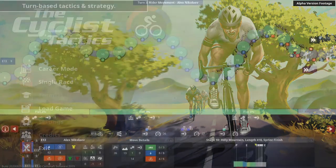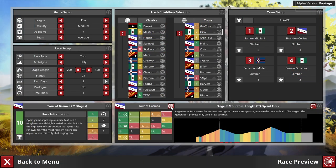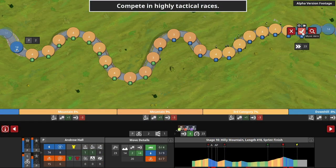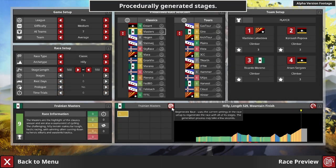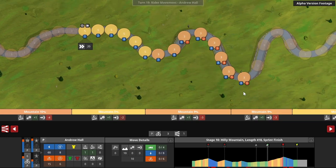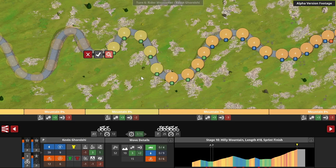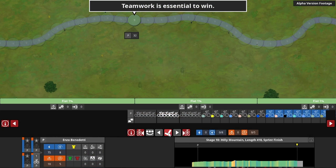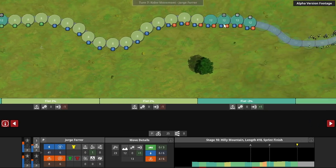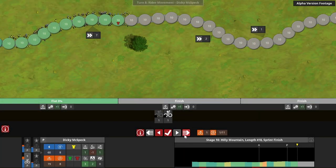The Cyclist Tactics is a turn-based strategy game in which you lead a small team of professional cyclists from humble beginnings to competing in the toughest and most prestigious cycling events in the world. The game's focus is on highly tactical races, with all stages being procedurally generated at the start of each season, making them unique. Despite its board game-like look, there are no dice rolling or RNG mechanics. Winning comes about when superior decision-making meets careful resource management and planning.